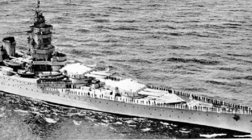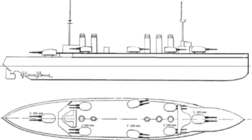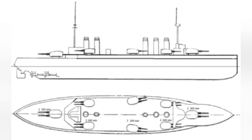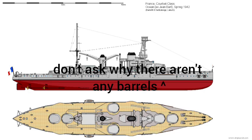Have you ever looked at a French battleship and wondered why they only have forward turrets? Now, prior to World War 2, French battleships did actually have rear or middle turrets — like the French Normandy, the French Corbet, and the French Turin class battleships of World War 1.